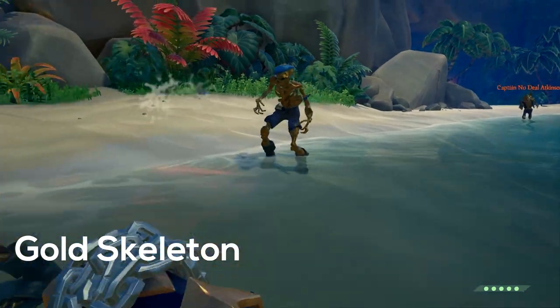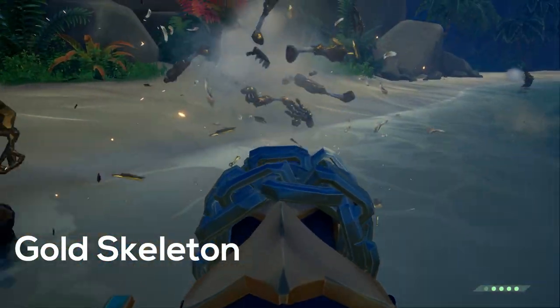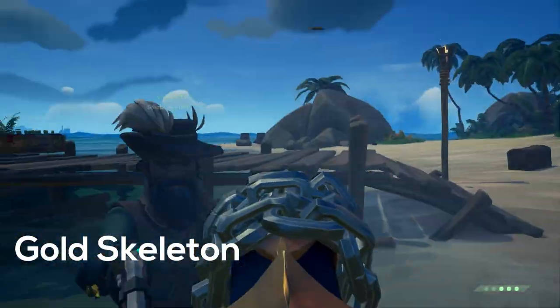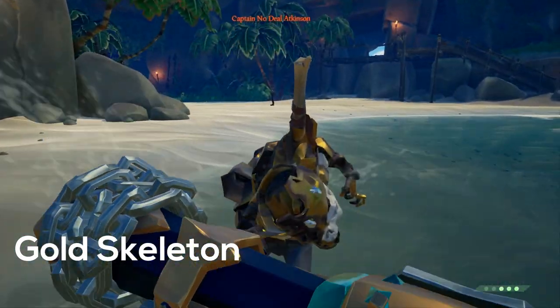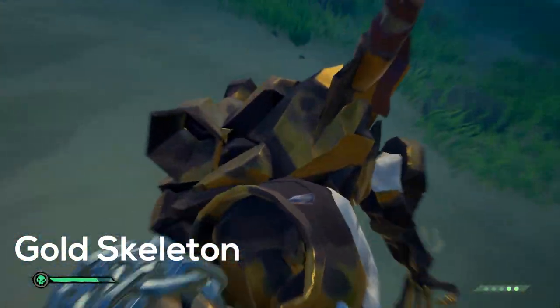Gold skeletons are the toughest skeleton types in Sea of Thieves. It will take a lot of blunderbuss shots, cannonballs, and explosives to kill them — unless you know their weakness: water. Throw a bucket of water on a gold skeleton or lead them to the ocean and watch them rust.